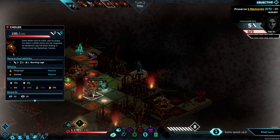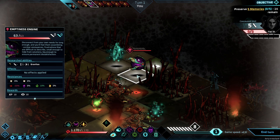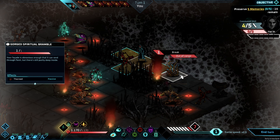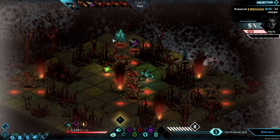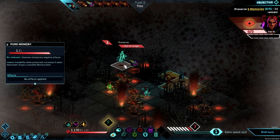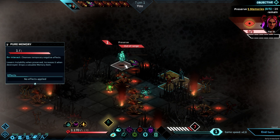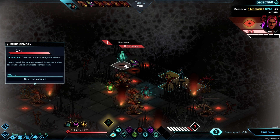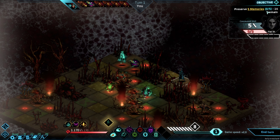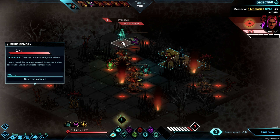In these transpositions we face off against, for example, these strangely designed mobs — I actually love the artwork. Here we have the emptiness engine. We have to complete objectives: these memories are pure positive memories we need to preserve, meaning we walk up to them and click on them. Interacting with them cleanses temporary negative effects, so we can either use them to fulfill the objective or use them during the fight.